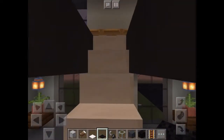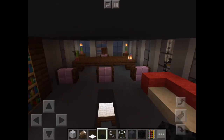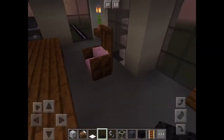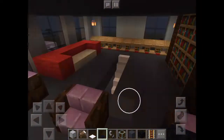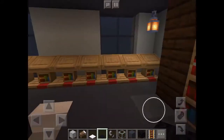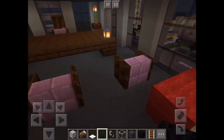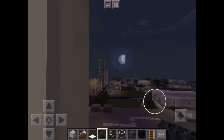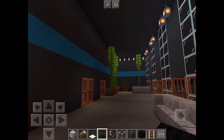Now let's go to the next floor, which is actually the boss's office. This is my favorite room in the whole building. We have a sofa, a bookshelf, a nice seat for the boss, and there are also beautiful views out of the office.